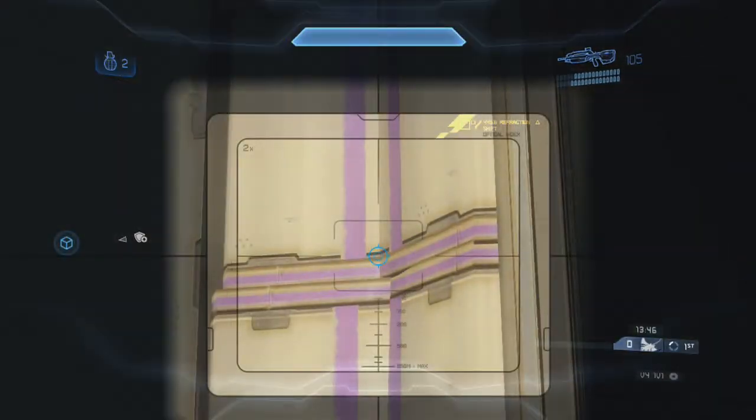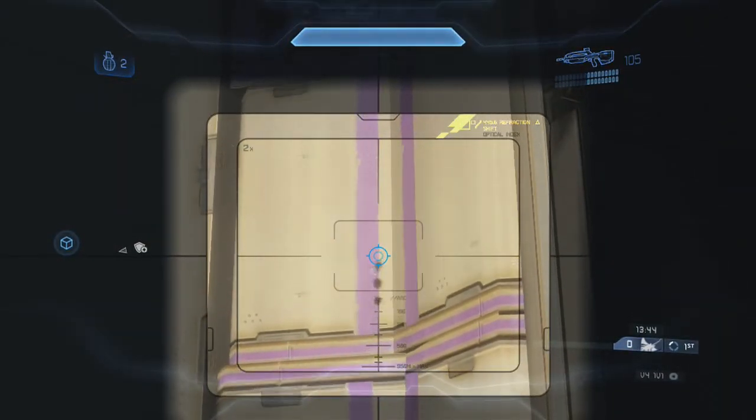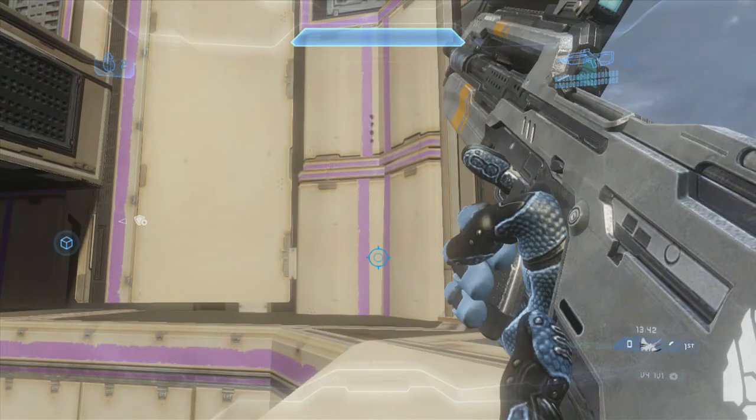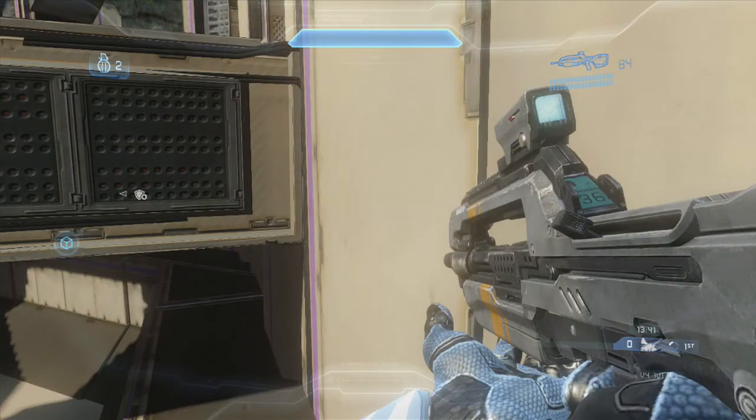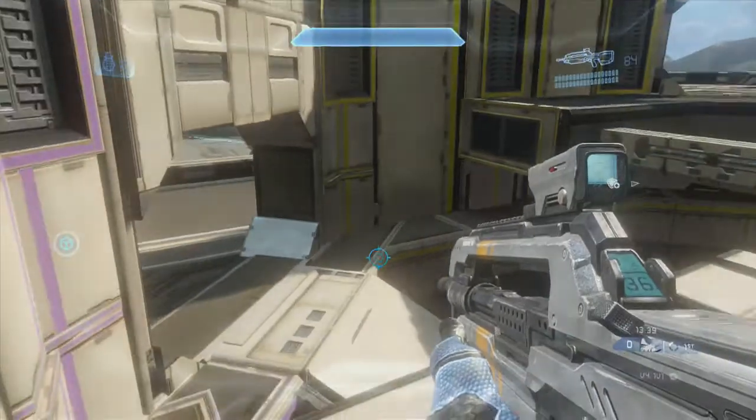What you're going to do is aim toward where I'm shooting right now — aim toward this purple line. Start from the middle of the ramp, slightly down from the top where I am right now. You're going to sprint jump up and jump when you get to the end of the ramp. As you can see, I'm starting to turn. Your weapon draws up, which means you stop sprinting. And then, as you hit the wall — if not slightly after — you press jump again and you can just get up on the ledge.